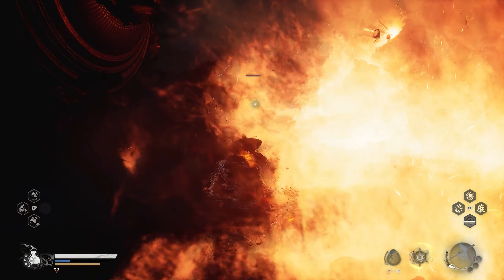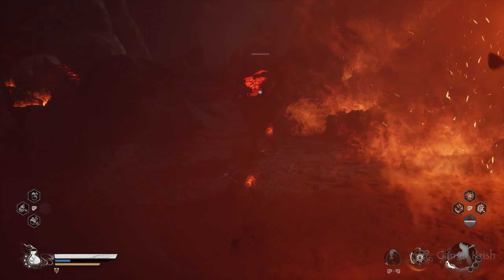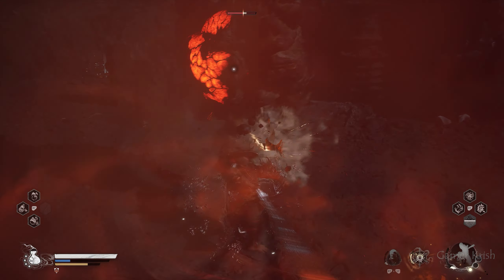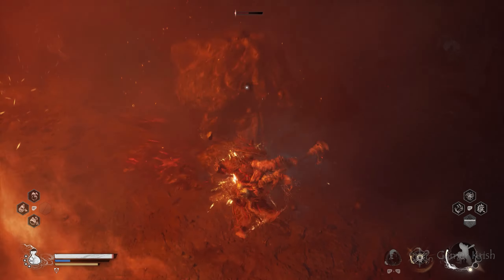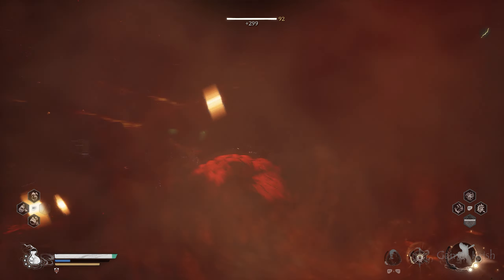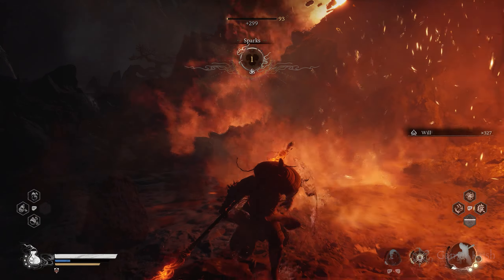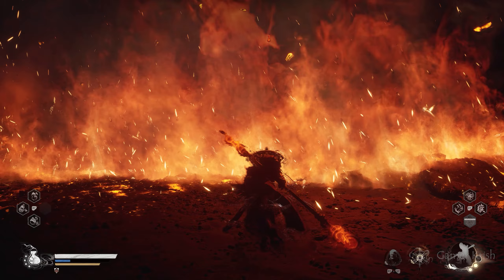The next stop is where we will use our Fireproof Mantle for the first time, which will really help us in this situation. I would recommend letting the enemy beat you here, because otherwise the screen freezes awkwardly and you won't be able to run properly. So once you've been hit, wait over here for some time.